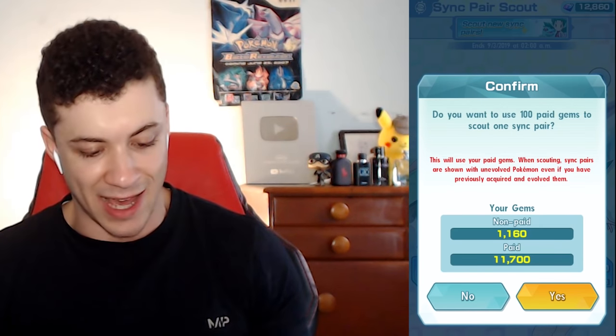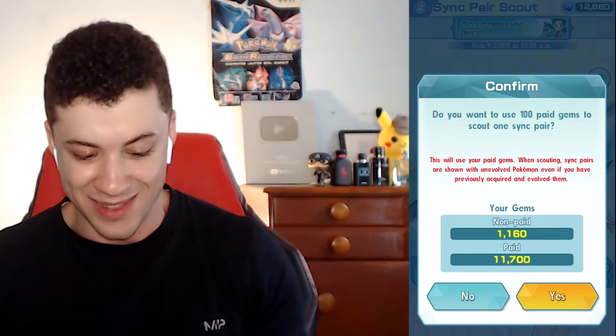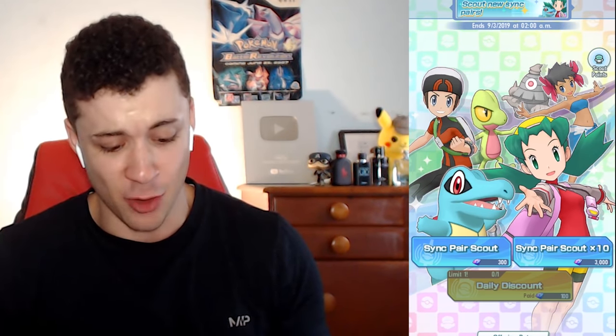Let's go for the daily discounts — we have to use our paid gems here. We have 11,700 gems. There's a little cutscene that plays when you scout a trainer. You have to swipe the Poryphone down into this little machine, and then it'll try to recruit a trainer. And from our first scout, we got Minna — kind of an irrelevant character, not who I was really hoping to get.